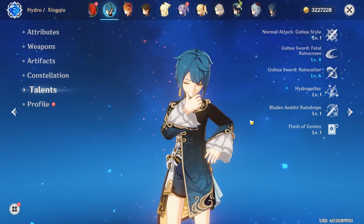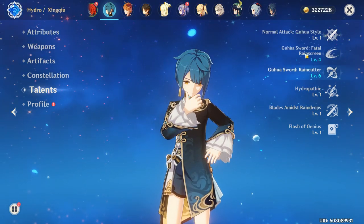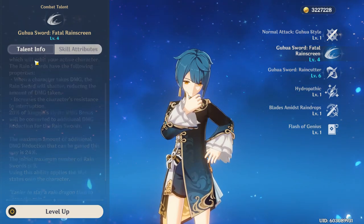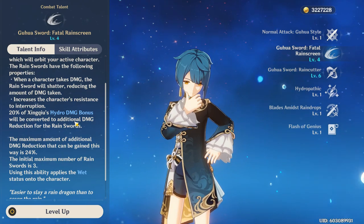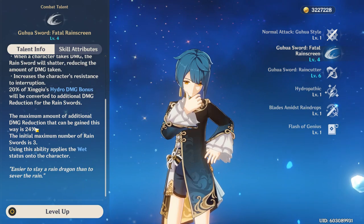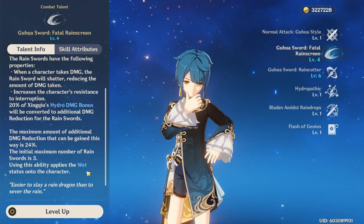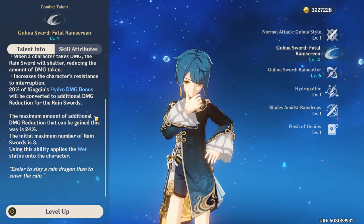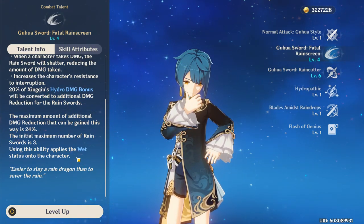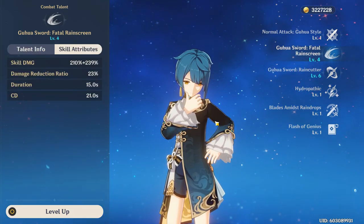Let's start by talking about Xingqiu's elemental skill. What this does is quite a few things — first of all, it does a good amount of damage if you build your Xingqiu properly. On top of that, it also gives you rain swords which basically give you damage reduction, which is very nice because it'll just make you take less damage. It also makes your character wet, which can be annoying against cryo enemies, but it's not nearly as bad as Barbara's E for example.